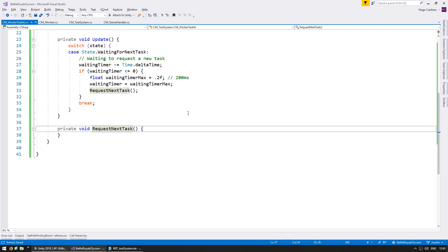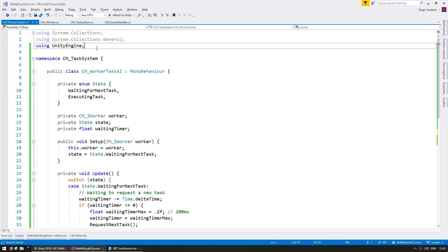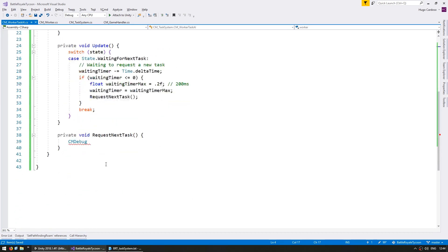When we request the next task, let's spawn a pop-up just to make sure the function is being called. In order to spawn a pop-up, I'm going to use the CodeMonkey utilities, which you can grab for free from unitycodemonkey.com. I'll spawn a text pop-up on the mouse position saying 'request next task' — this is just so we can visually see when this function is called.